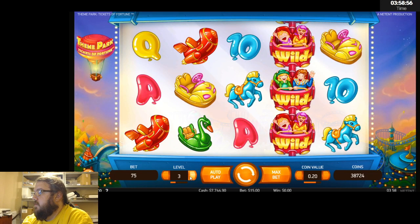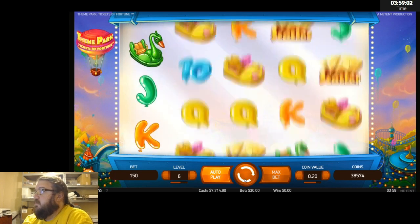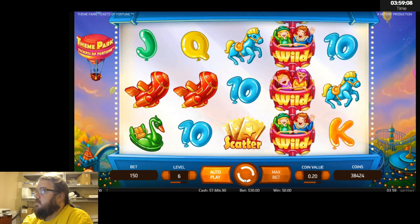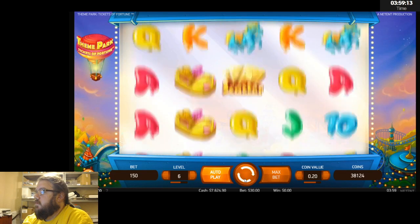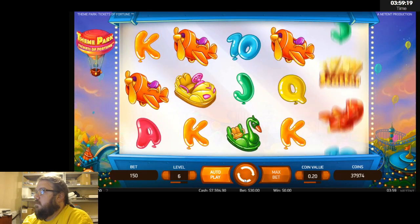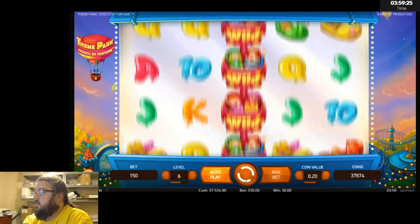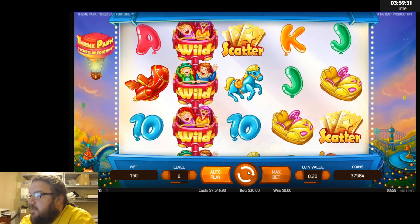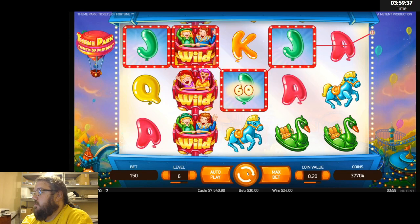I'm not seeing much on 50 cents, let's go down to 20 cents and do $30 bets on the 20-cent denomination, see if that changes anything up. One scatter, then one again, and one at the end to tease us. Some jacks, $24.